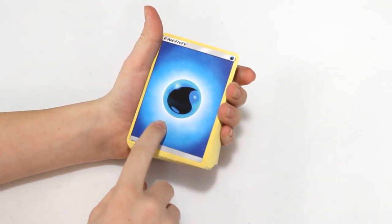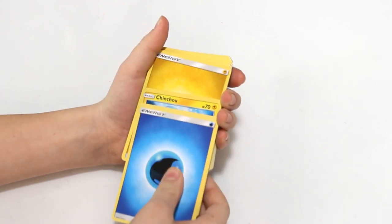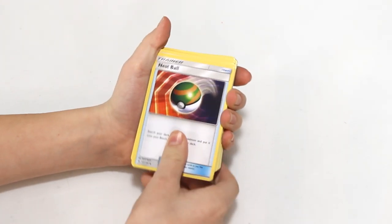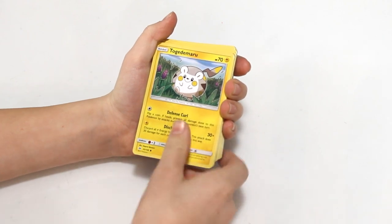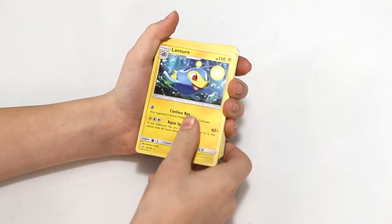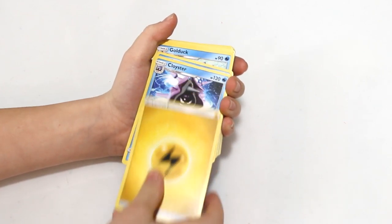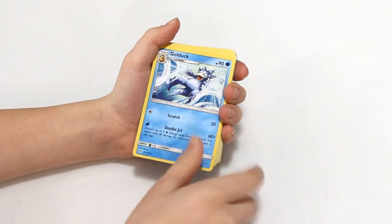Alright, here we go. Starting off with a Water Energy, another one. Chinchou, an Electric Energy, Nest Ball, Popplio, another Water Energy, Tauros, Lanturn, Shellder, Lightning Energy, Cloyster, Corsola, Golduck - that's a new one for me.